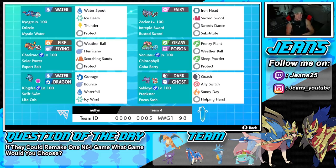Let's get started with today's team preview. Kyogre in the top left corner — one of the best restricted mons in the game. It's got Drizzle with Mystic Water, and we're rocking Water Spout, Ice Beam, Thunder, and Protect. That's just a normal moveset for Kyogre. Second one is Zacian — Intrepid Sword, Rusted Sword as item.